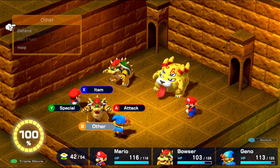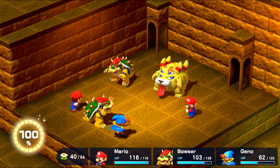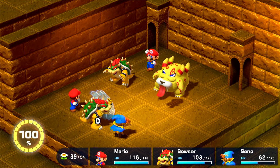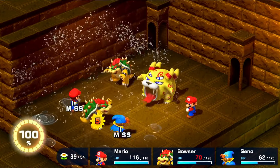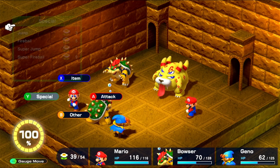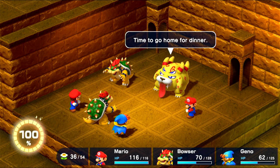Mario heals, and then Bowser gets hit for 13 damage, and Geno gets hit for 51. Belome misses an attack, and Mario hits for 155. Bowser gets hit by both attacks, and they all get hit by a light bubble, which misses Mario. Mario jumps and does 249, ending the fight.